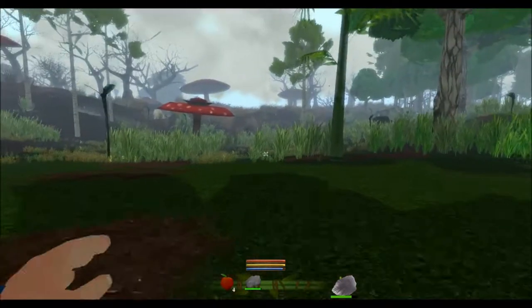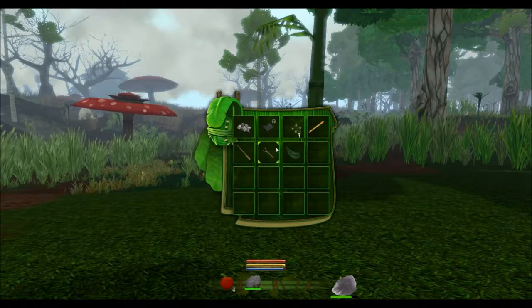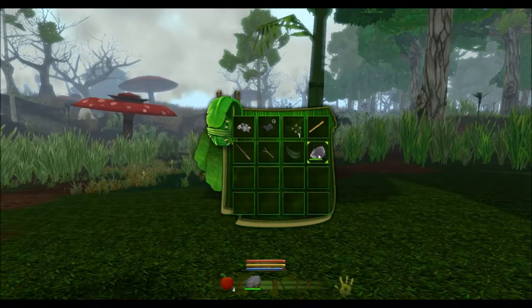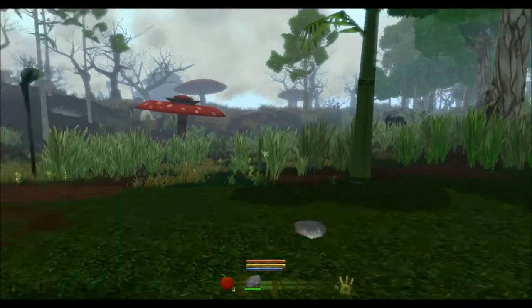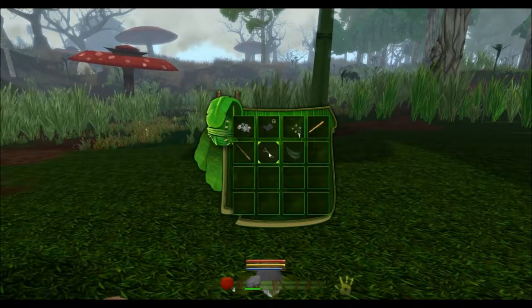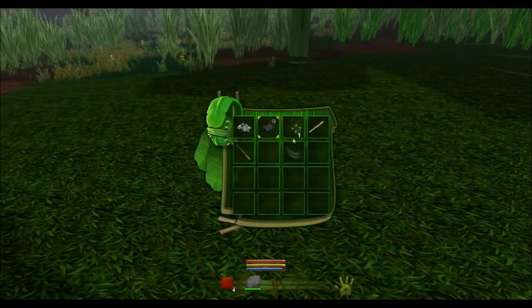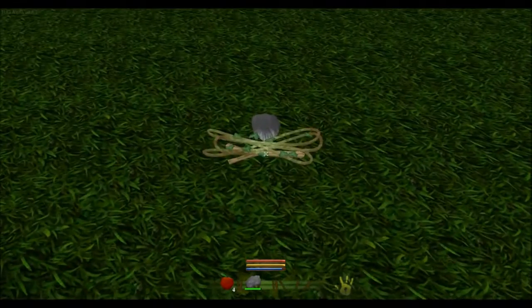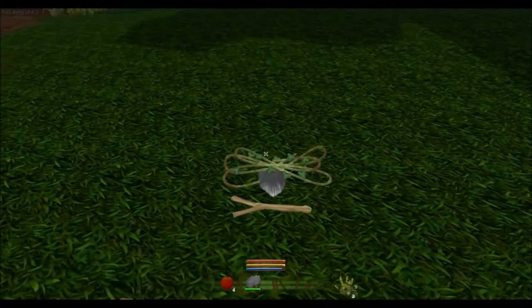I'm gathering plenty of things already. Press E to open your inventory. Anything with a little cube is a building material, and anything that doesn't have one is something you can craft. The crafting system is quite unique. As an example, I'm going to need an axe — I've got a flint which you can pop down, or if you've got multiple you can right-click it to put it in your hand, then press Q to throw it on the floor.